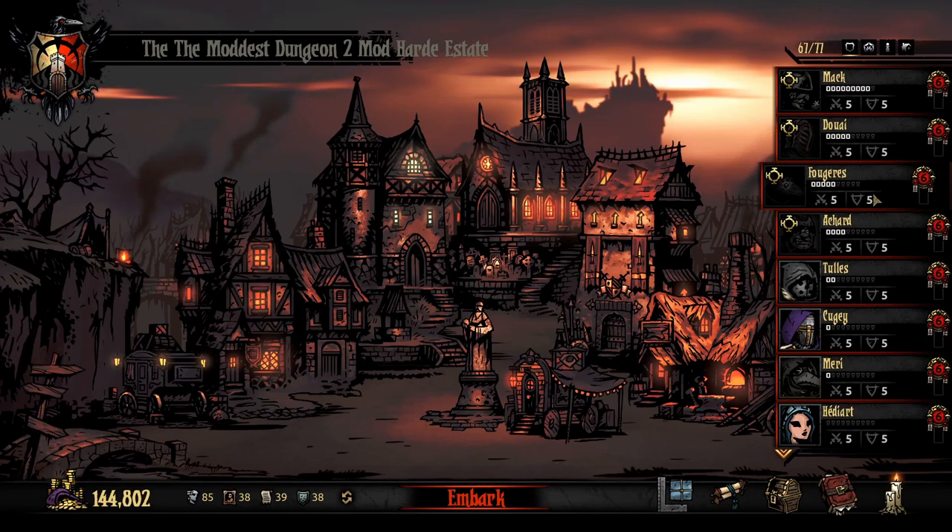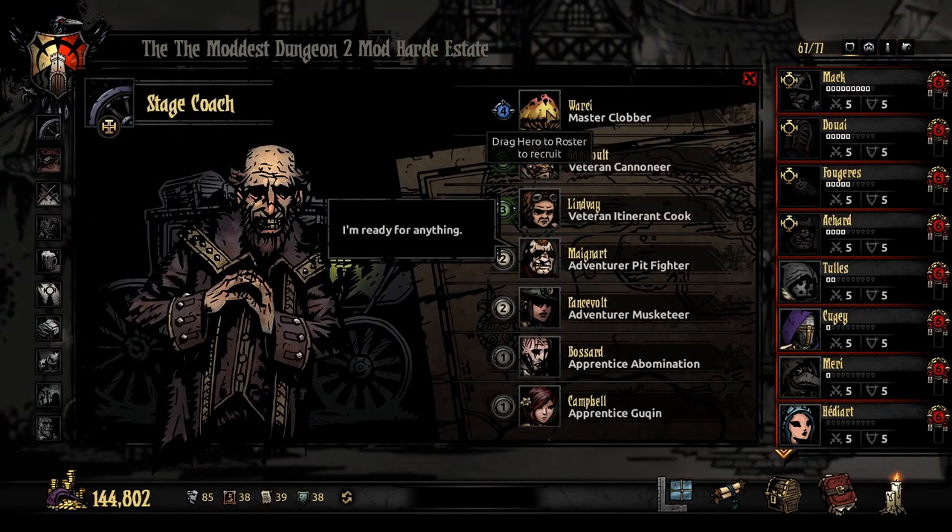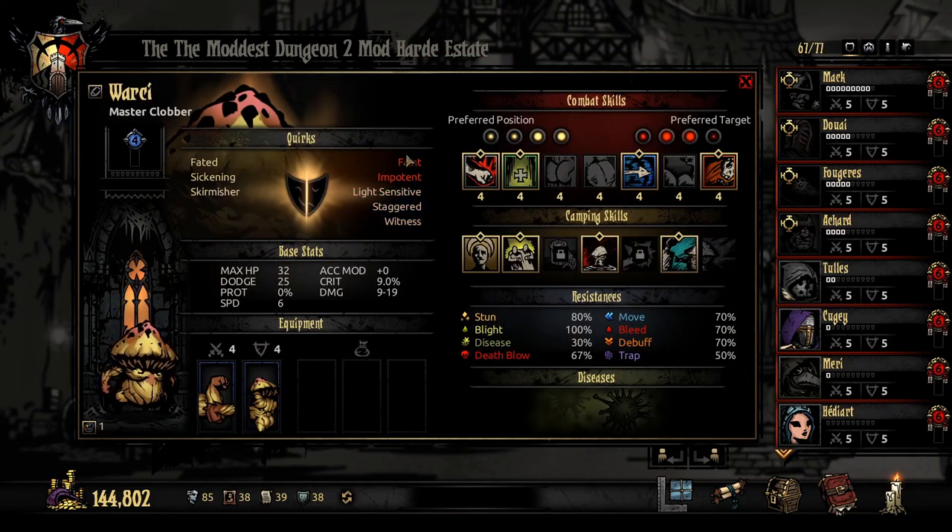The problem with this is I really don't like anti-grind because it gives you bullshit like this. A level four guy has five negative quirks. I'm not gonna go into a mission with this.